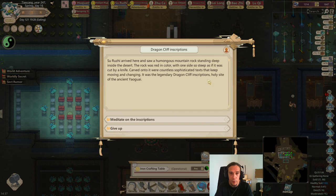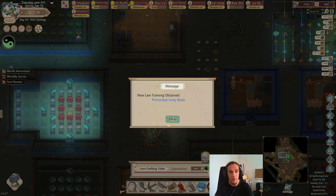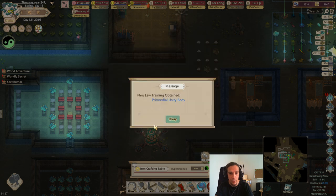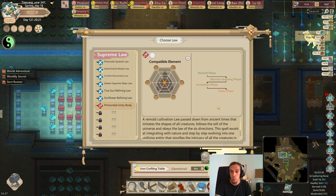Dragon Cliff Inscriptions — I'm skipping the story part here, it's a lot of story. TLDR: we got ourselves a basic law about body cultivation and a new Yaogai sect has been discovered at the same moment. And we will not sell our Samsara pill. So, Primordial Unity body — as you see here, there are no points in the attributes, that's why I still don't know if I'm right about my attribute distribution, but we'll see.